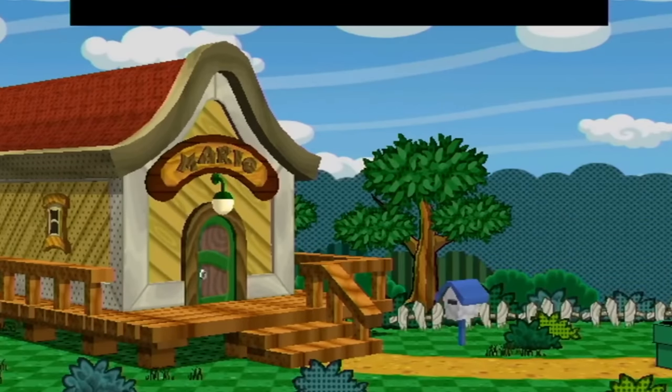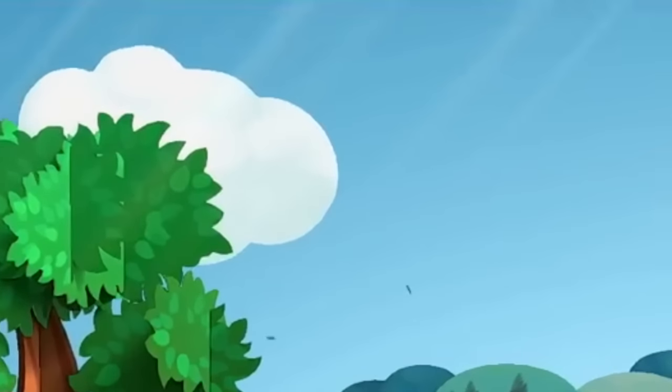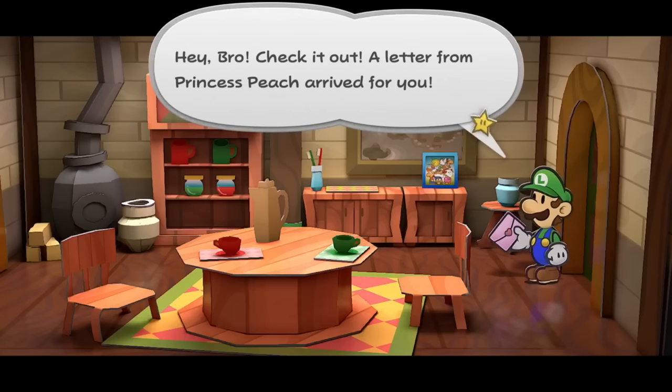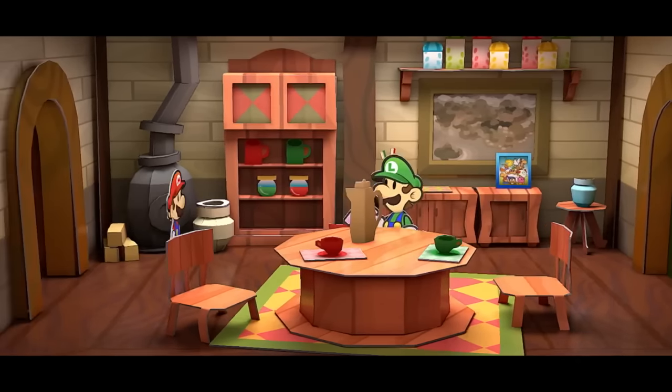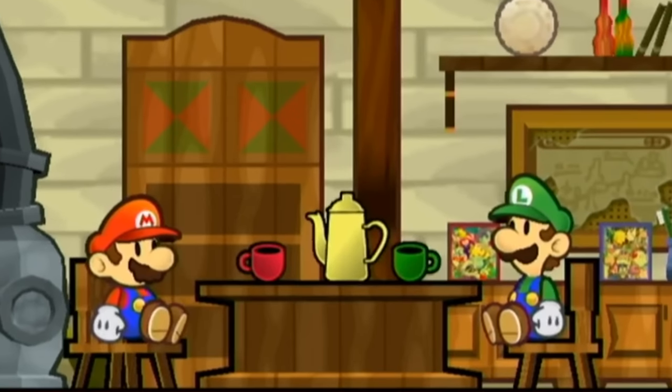The trees and bushes now have layers on the leaves, as opposed to being flat, and the sun's rays are even visible now — it all honestly looks beautiful. As we enter Mario's house, we can see more clearly just how much more advanced the graphics look, as well as the extra attention to detail. You'll notice there's a framed picture of all of Mario's partners from the original Paper Mario, which was absent in the original but present in the sequel, Super Paper Mario.